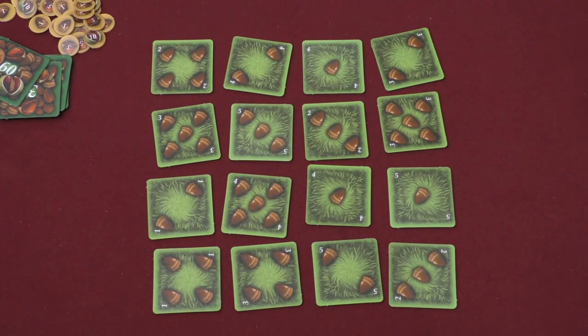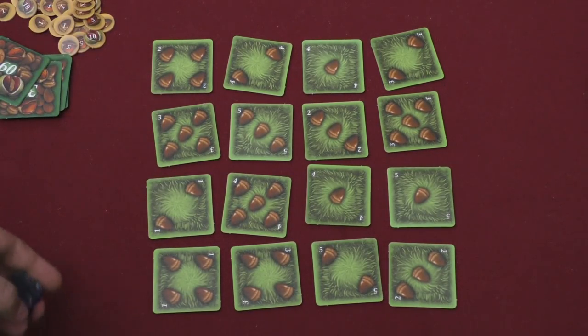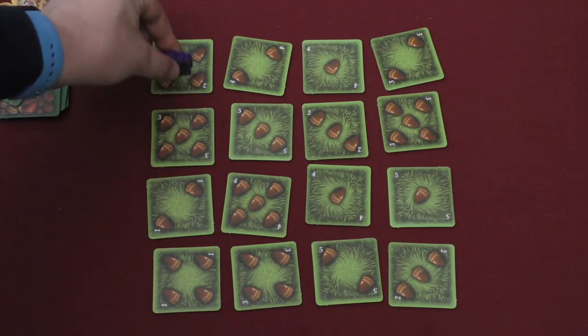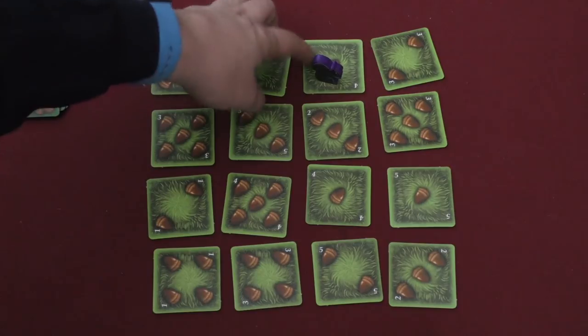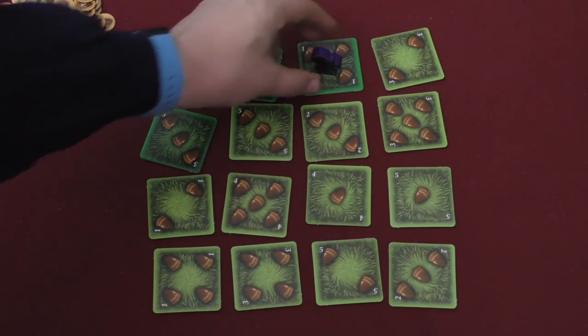There are two ways to play the game. In the basic game, on your turn, the player is going to take their squirrel. They can start anywhere on the edge, go onto a tile, and then must go down to a smaller tile until they cannot go anymore. So I can start here and go 5, 4, 2, 1. When I do that, I'm going to get 9, 10, 11, 12.